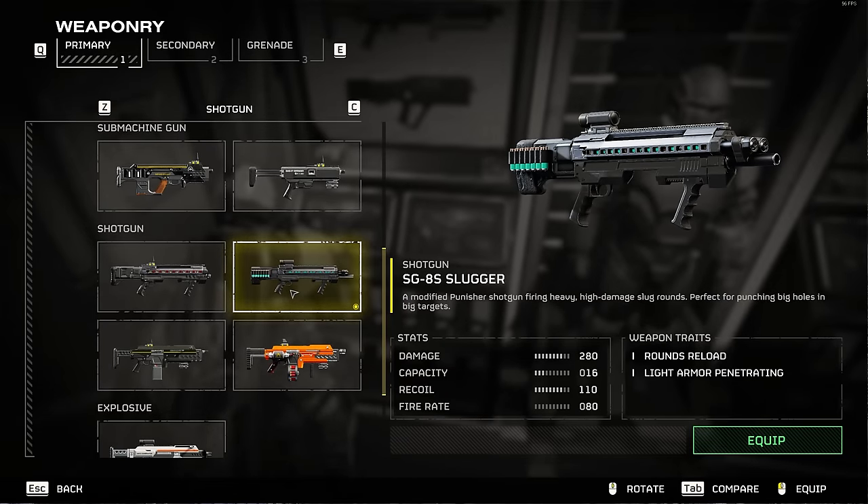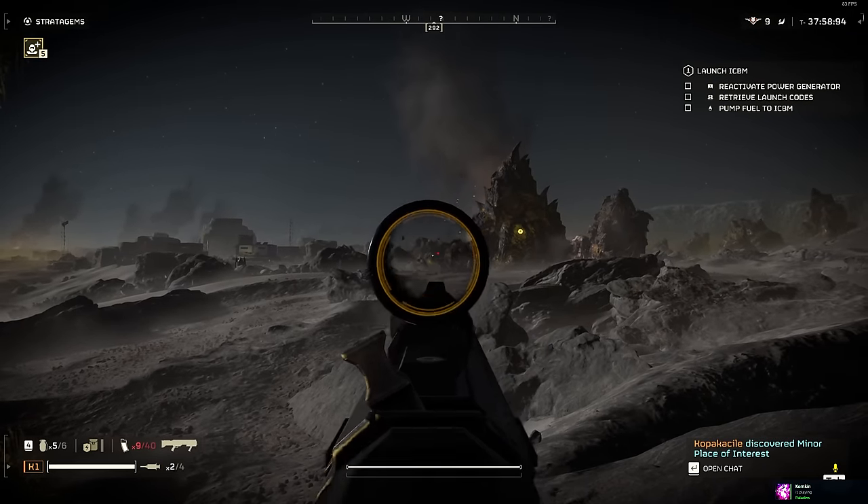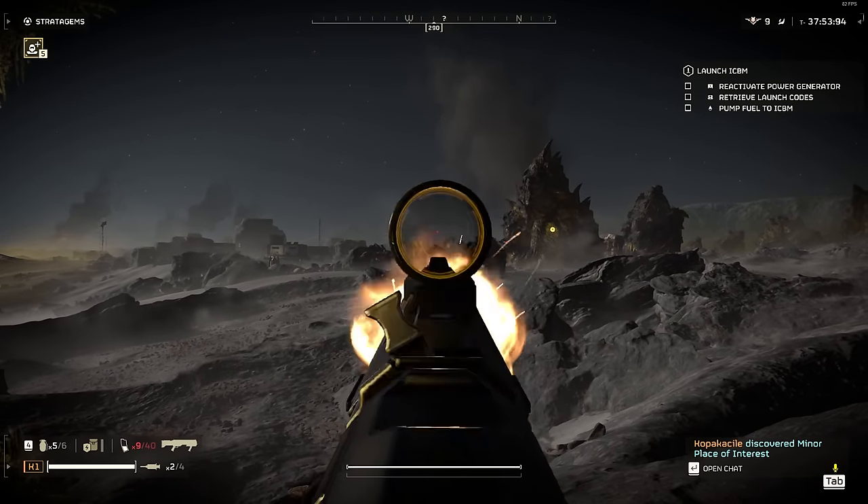Third is the SG-8S Slugger from page eight. It has all the benefits of the first pump shotgun, but sacrifices a little bit of damage for huge range and accuracy, making those scout rifles essentially pointless. And even though it says light armor pen, it actually goes through medium.